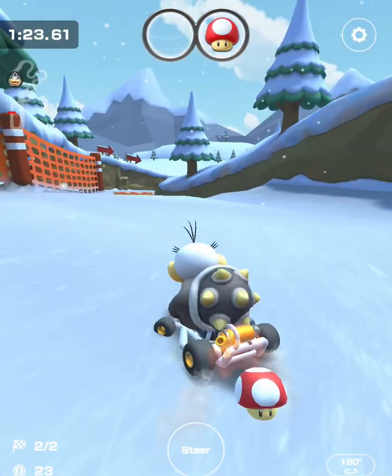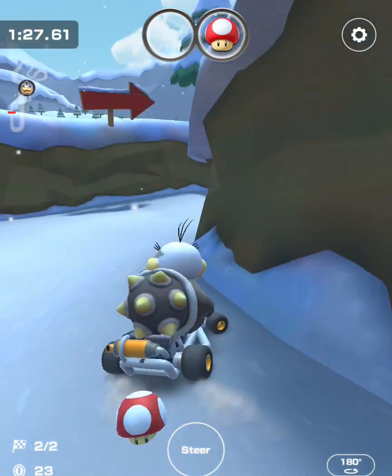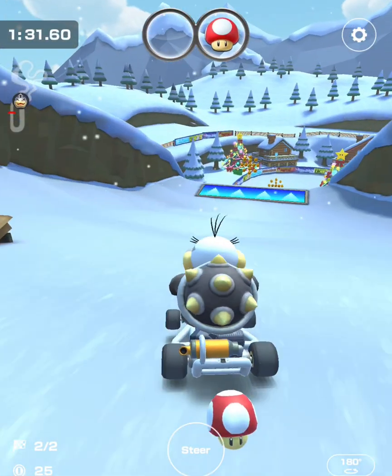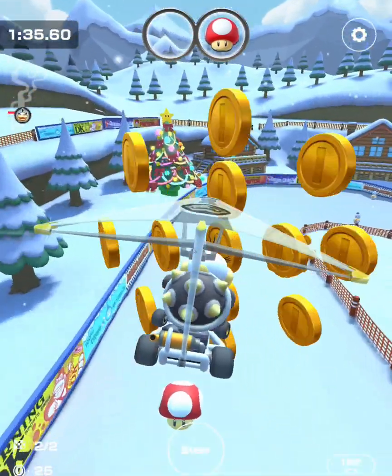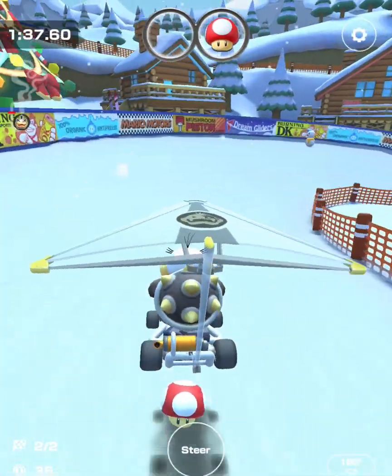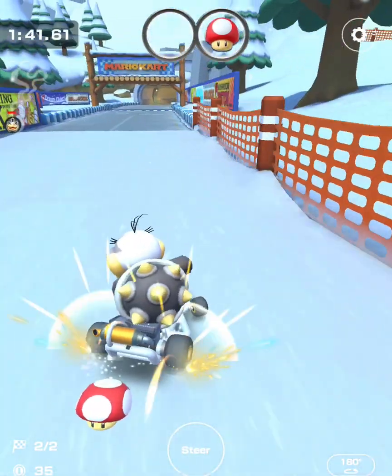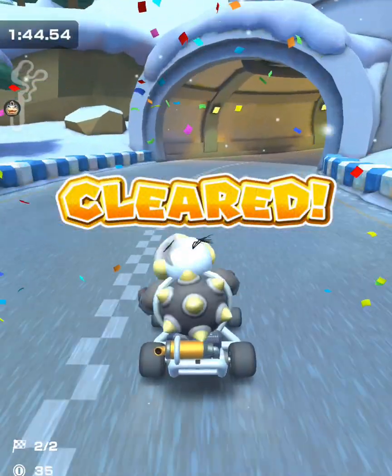If you're doing pretty well you won't find any snowballs falling here, and you want to take advantage of this ramp right there. You can use a mushroom here but I usually save it towards the end. I'm going to be able to create a turbo boost here and then use my mushroom, and I should be able to beat 1 minute 52 seconds.